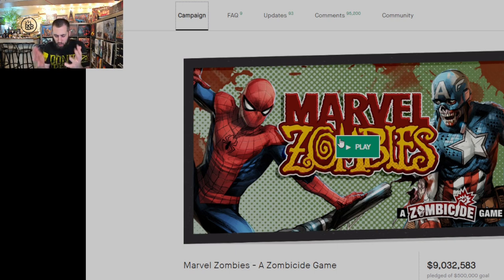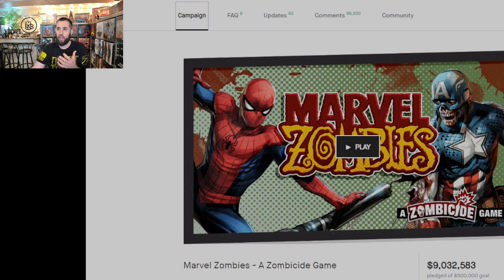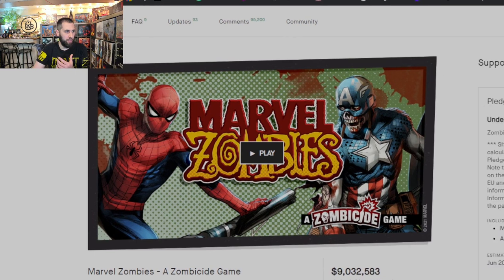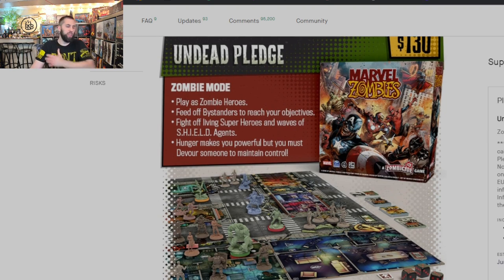Last up — Marvel Zombies. Did I go in for it despite the crazy shipping price increases? Yes I did. I went in for the Resistance Pledge. I think it looks great and I'm really going to like this game. I might add more later — I have a tendency to go in for the core game and then slowly throw in another $30 or $50, which can be dangerous. But for now I'm okay at the Resistance Pledge — there's a ton of stuff in there. I love the idea of playing as the zombies, having to eat people.